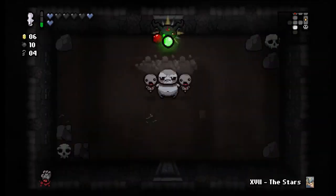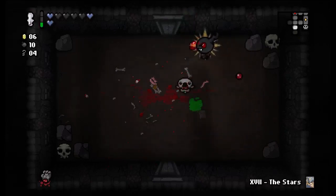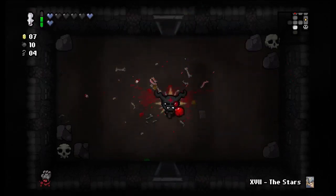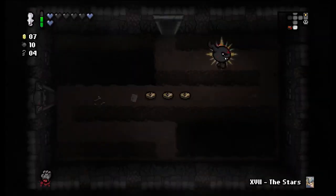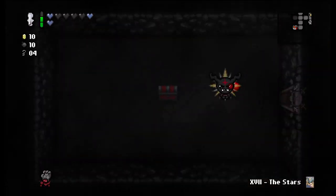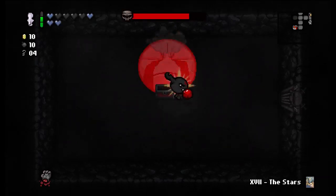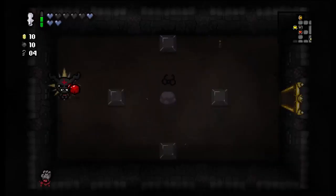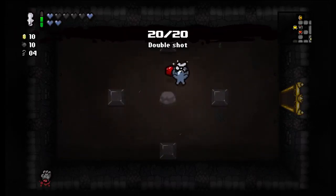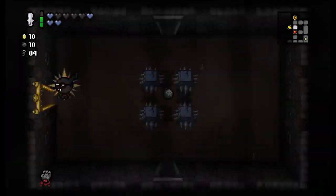Still haven't gone to my item room — kind of looking for that curse room, hoping to maximize the use of the Stars card. Let's check out the boss room — I could just go in here, grab whatever this is, and then teleport out to the Stars room. That's what I'm going to do. Polyphemus double shot — yes!